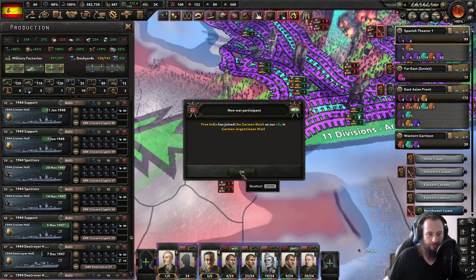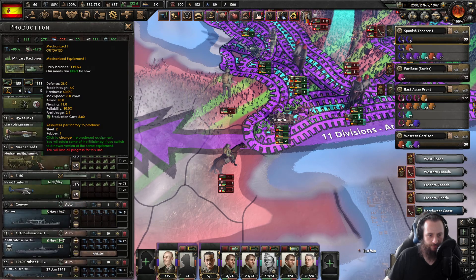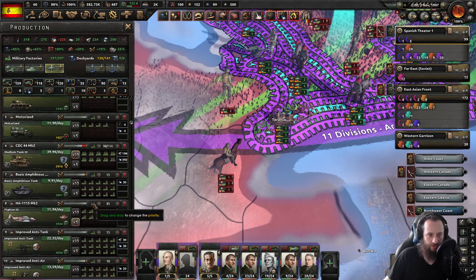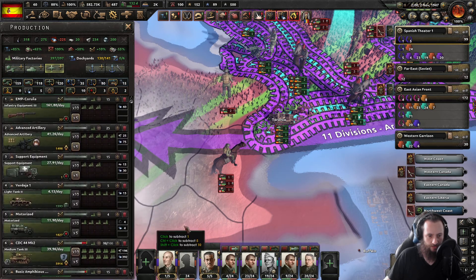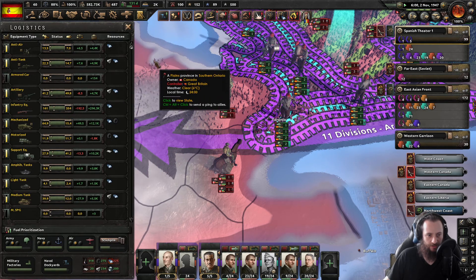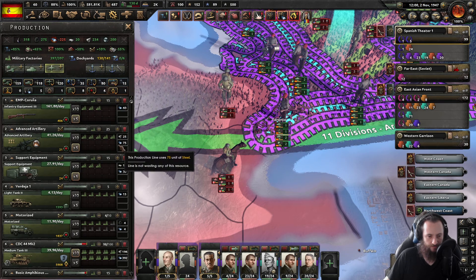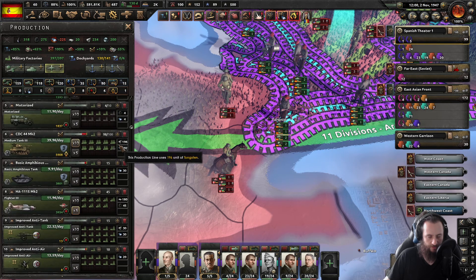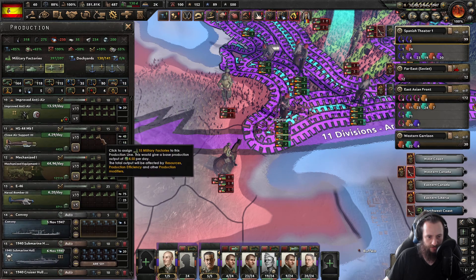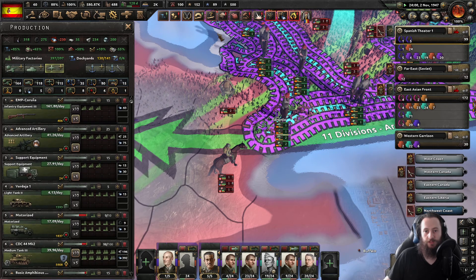Why are we so low on motorized? What's happening right now? I'm building mechanized like crazy. Let's get better mechanized. Oh, it's because we're about to get better mechanized already. Where is my motorized? That is problematic. I really need more motorized, it seems. Just one less close air support - I don't think I need this many. There we go, that'll be a lot faster.